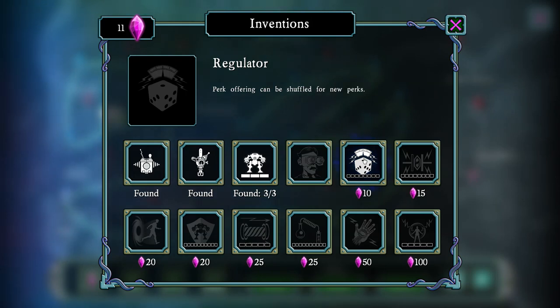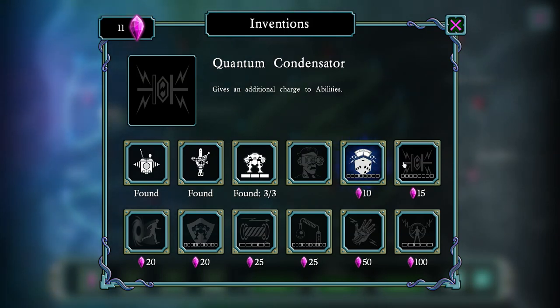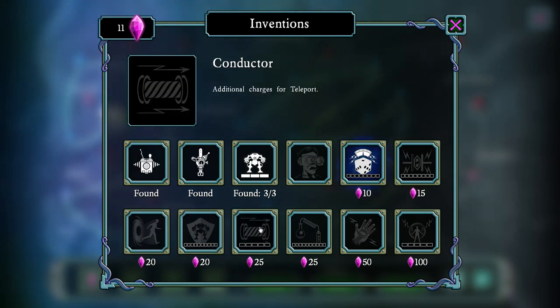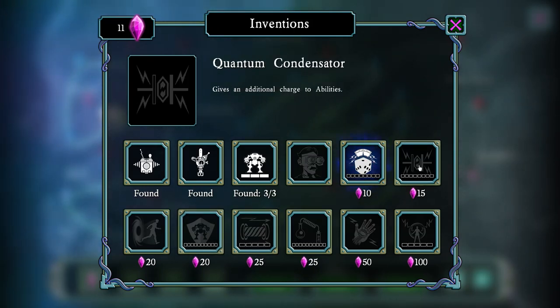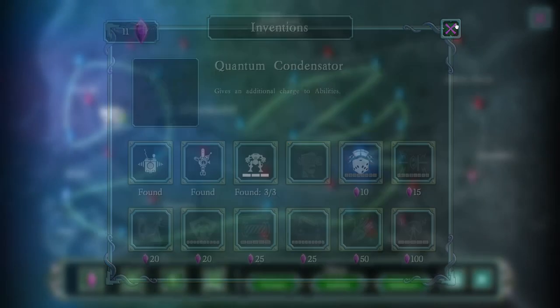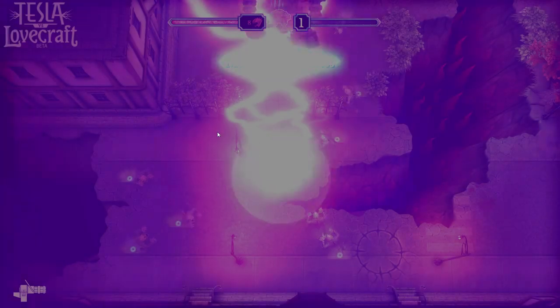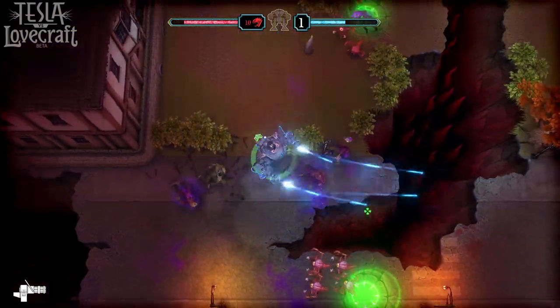I've got enough Aether Crystals to level something up. Perk offering can be shuffled for new perks — interesting, but not something that catches my eye. I think I'd rather save up just a little bit. Teleport Through Spawning Points could be really cool — all the teleporters used to spawn enemies can be used to jump through. Maybe that, or the graphene alloy, although that has a lot of ranks. We've also got the Quantum Condenser, which gives an additional charge to abilities like the X-Ray Blade and Aether Disc. We'll have to see what's needed. Let's go ahead, check this level out — we'll do it all day, son!